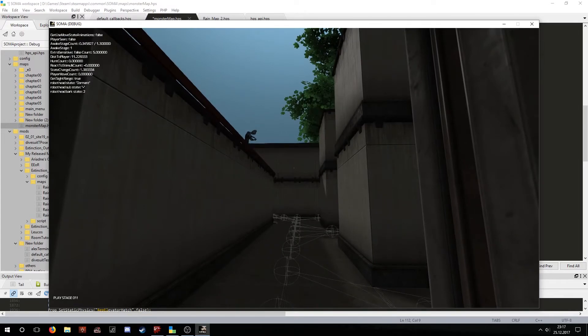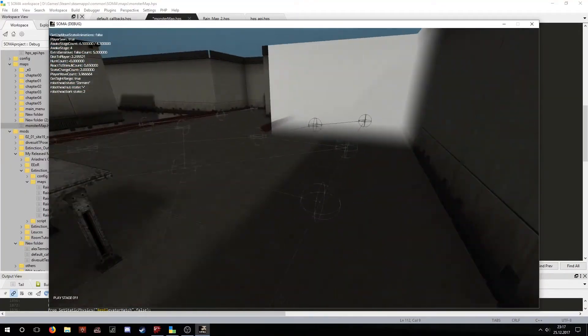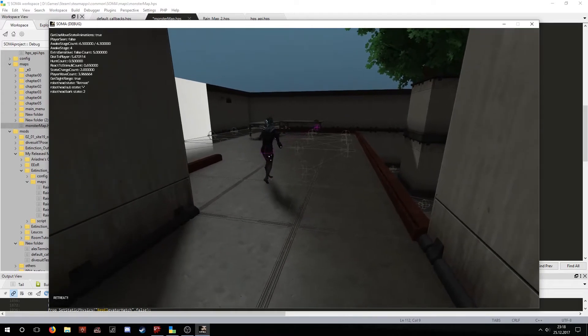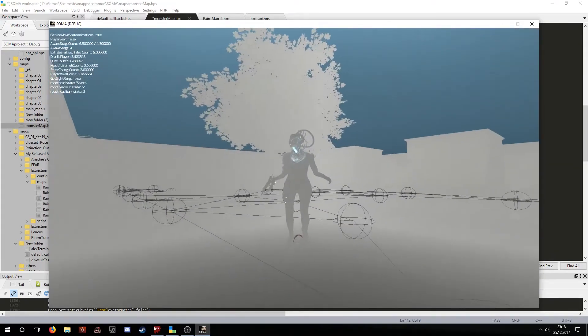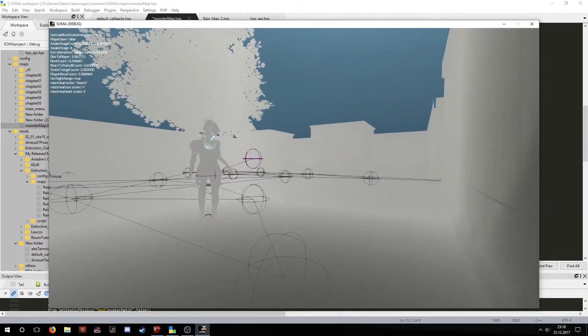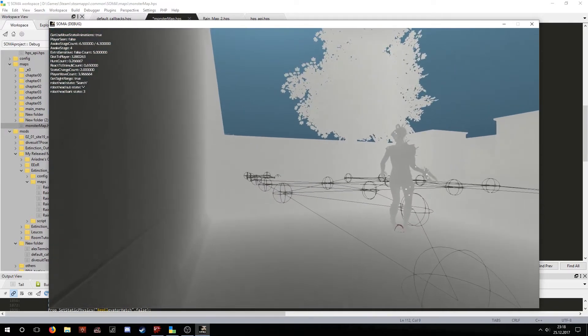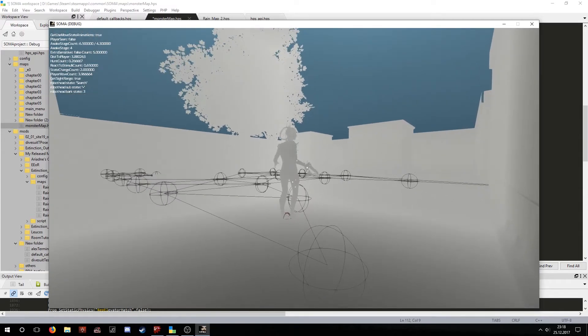Now let's test this. We can see it is there and already agitated because we moved. Once again we retreat to the safety of the repel area. You can try to hide in the hide area, but it might not always work. In this case it does not see us, and it will eventually stop searching.